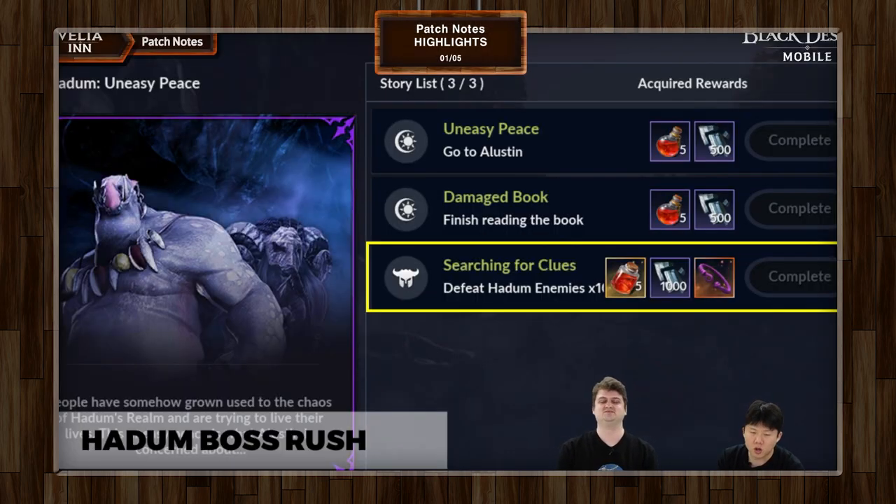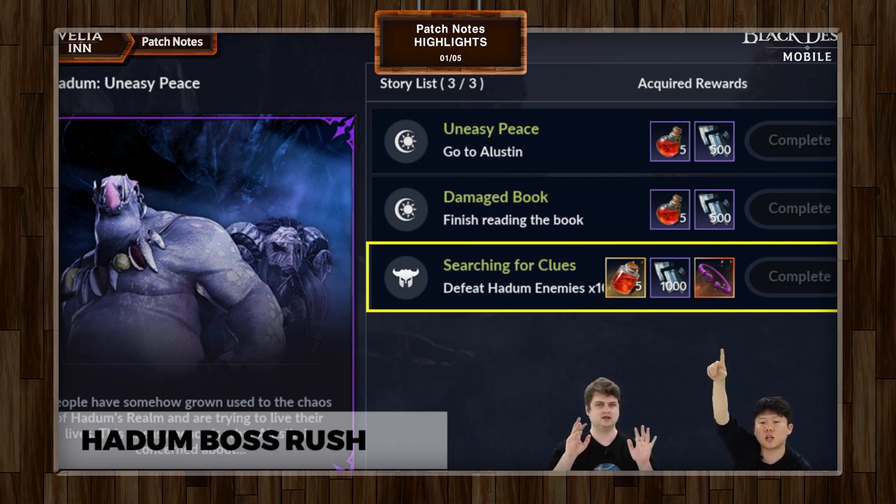With Hadum Boss Rush, the first thing you need to know is that you must defeat Alien Boss Rush level 99 of Red Nose to unlock the quest line. That quest line starts with 'Uneasy Peace' and finishes with 'Searching for Clues.' The item on the far right is one of the entry items called the Shadow Knot.